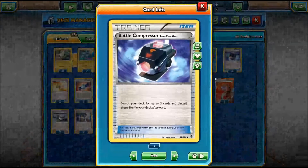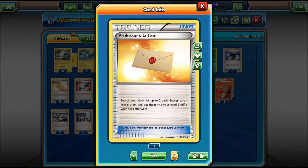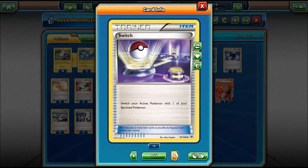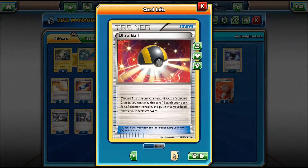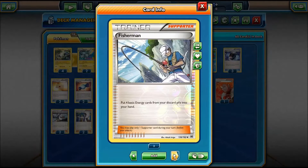For the trainer support, we have 3 Battle Compressors, 2 Professor's Letter to get that energy up, 2 Rare Candies to get Magnezone out quick, 1 Switch, 4 Ultra Balls to seek out those Pokemon we need, 4 VS Seekers, and 2 Fishermen, which is our primary supporter.